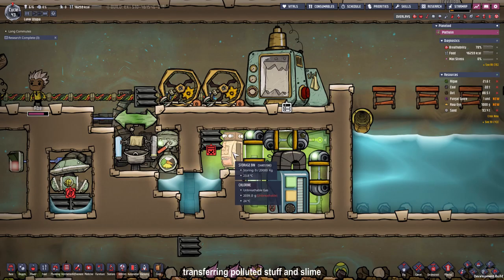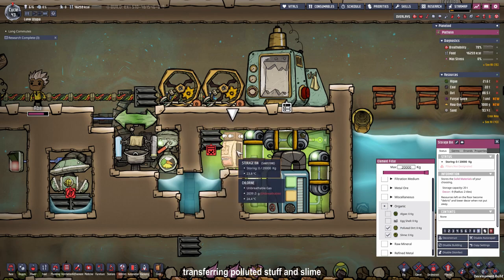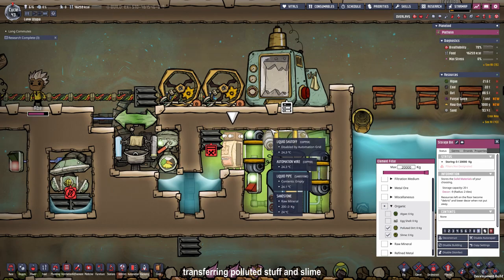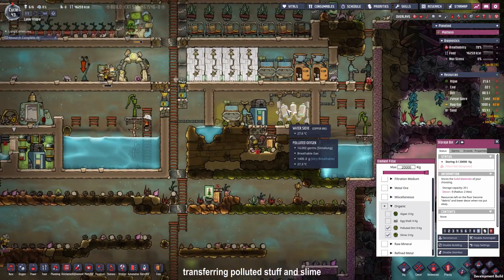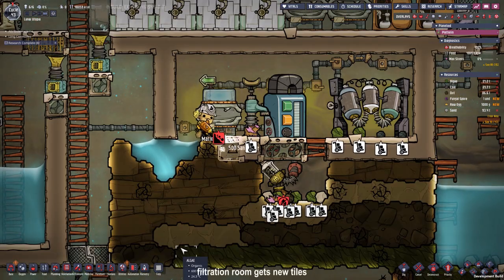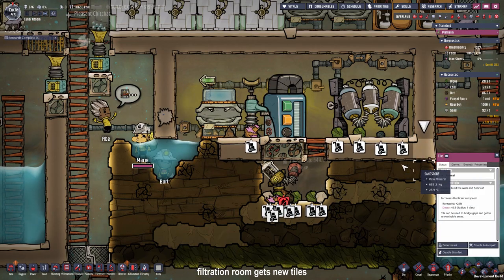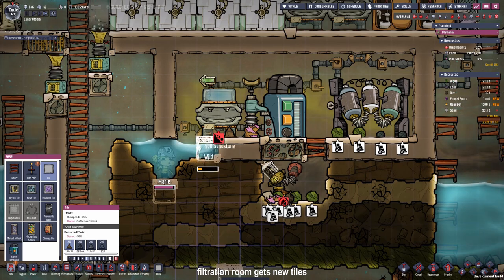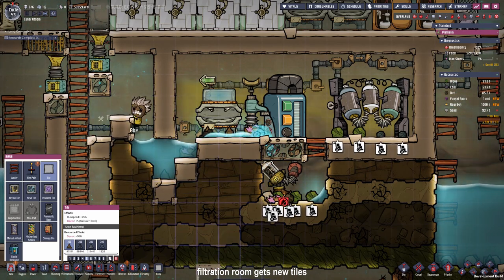The chlorine room has a storage bin now set to priority 9 for slime and polluted dirt. Since the priority is higher than any other storage bin, the duplicants will collect polluted dirt and slime from all over the base — especially in our filtration room — and place it in our chlorine room. Now that this has been taken care of, we can pretty up the room a little bit. In a future episode we could fill this room with chlorine, but we need enough so we have more than 2 kilograms per tile so that any polluted water we dump won't off-gas.